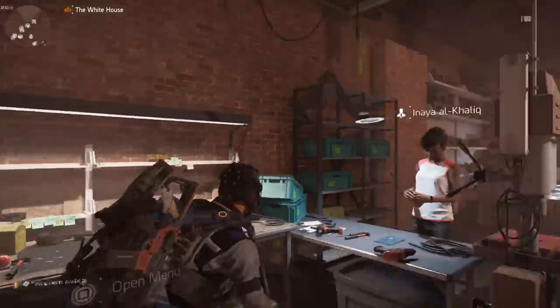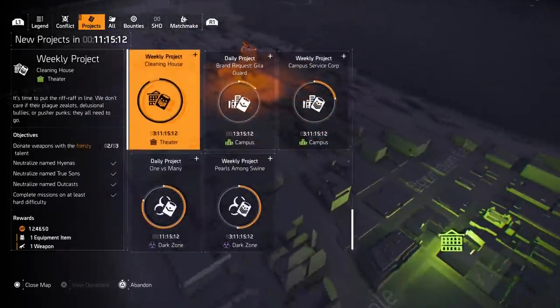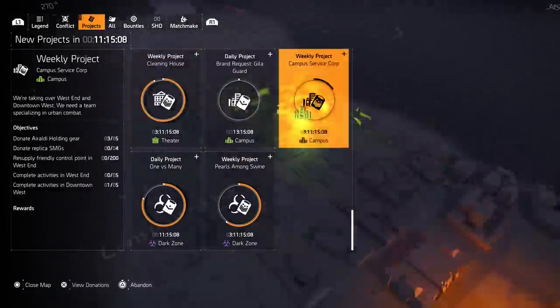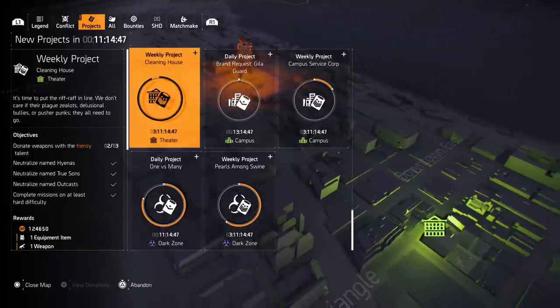Besides dailies, you also have weeklies — weekly projects from the Theater and the Campus. For the Campus project right now I need to donate some gear, donate some replica SMGs, resupply friendly control points in the West End, complete activities in the West End and Downtown West, and that will give me a crafting blueprint.